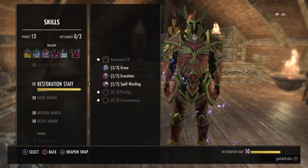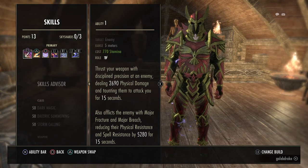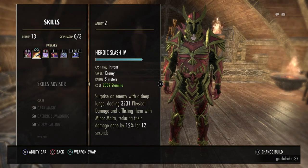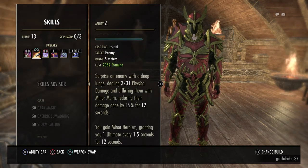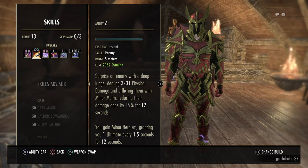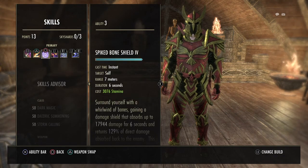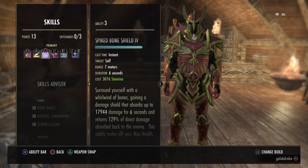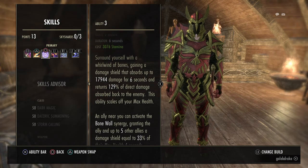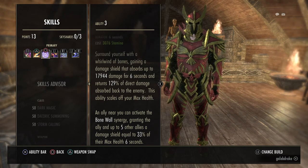Now moving on to the skills. On the Front Bar, first is Pierce Armor with Major Fracture and Major Breach, which reduces the target's physical and spell resistance. Then the Heroic Slash, which reduces the target's output damage by 15% and also grants Minor Heroism, increasing my Ultimate Regen by 1 every 1.5 seconds. Then I use the Spiked Bone Shield, just out of nostalgia — the other shield tends to work better with the Sword and Board setup, but I like using this one since it also grants a Synergy, and if an ally activates it, it restores some resources for them as well.